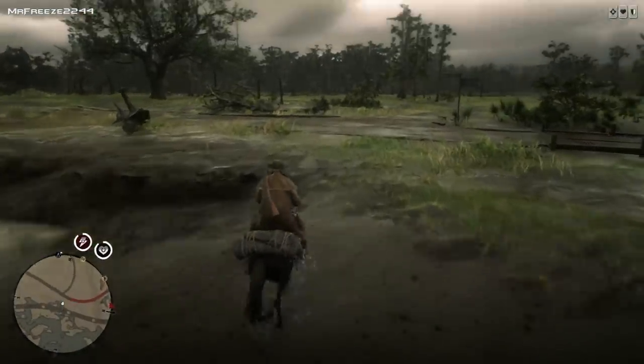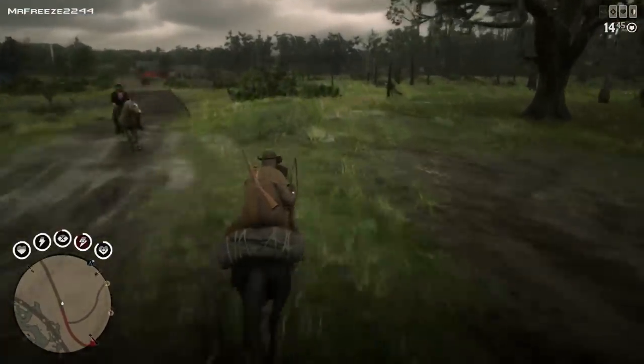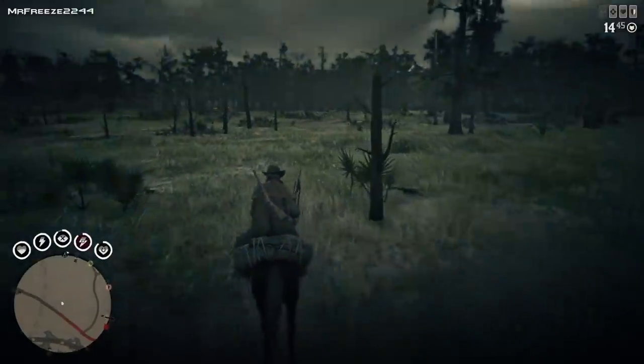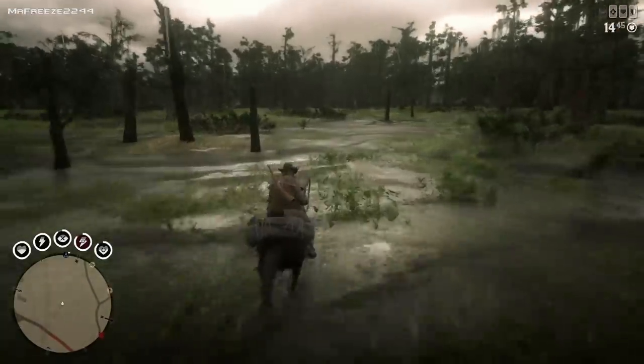If you get muskrats and squirrels, they're worth quite a lot. They can get from $1 to $2 each and they're very tiny. Every time you shoot a muskrat, even if it's a one-star, you'll always get a perfect pelt from it. So you want to grab those perfect pelts.